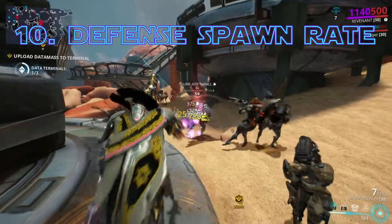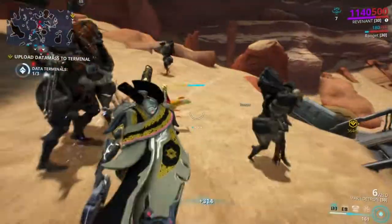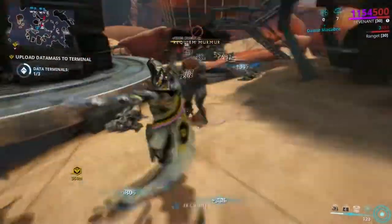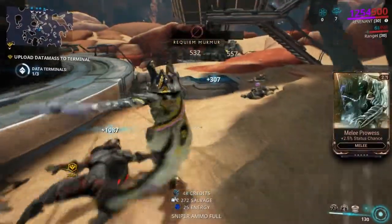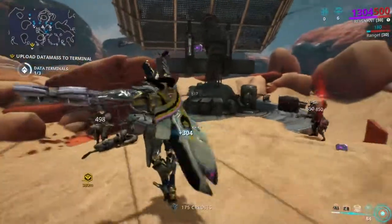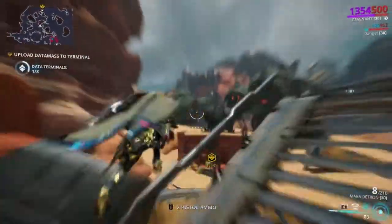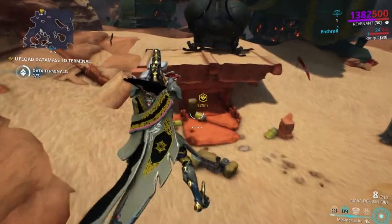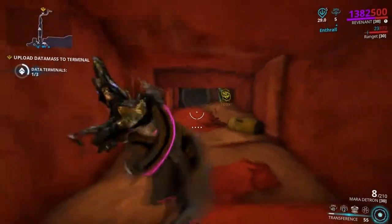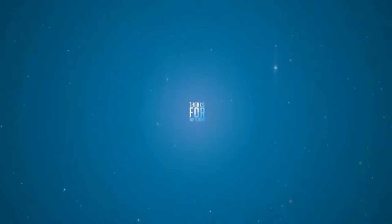Defense spawn rate. Did you know that defense missions have the highest spawn rate of all game modes? Yes, survival fans — defense actually spawns more enemies. And you know what that means: if you want to farm something that drops from enemies, like polymer bundles, it's better to do it in defense than survival. I honestly wasn't sure about this until I tested it recently, so some of my old resource farming video suggestions are no longer optimal.